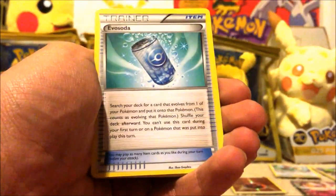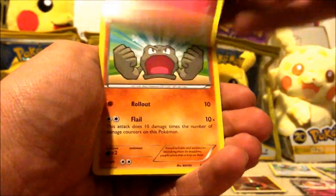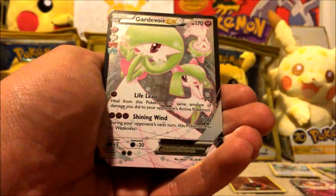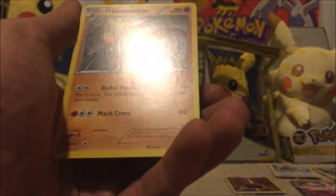Alright, Gulpin, Evosoda, Pokemon Center Lady, Clefairy, Geodude, Energy, Krabby, Tangela — oh, Gardevoir EX Full Art! And Hitmonchan.